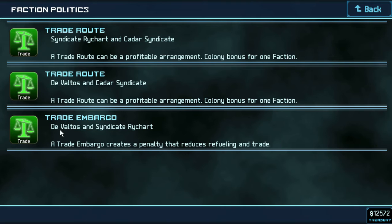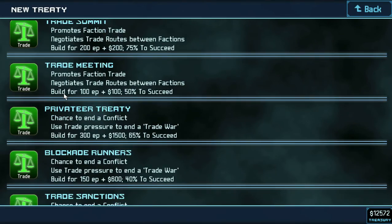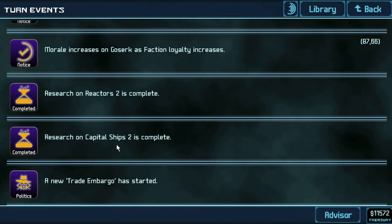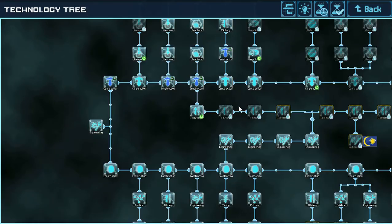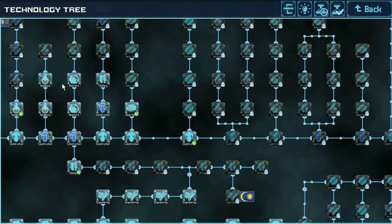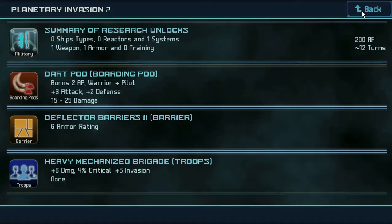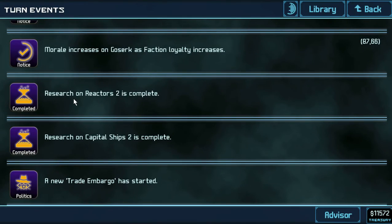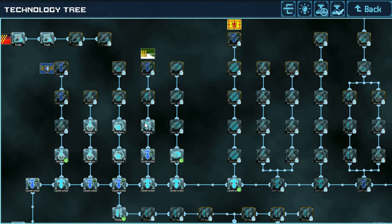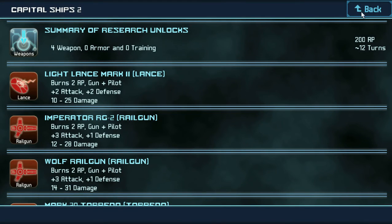Why would you do that to me? DeValtos and Syndicate — why would you even start that? What am I supposed to do now? Capital ships — where did you see capital ships? Unless it was right here — no, that's Planetary Invasion. Reactors too I can see, but where is capital ships? Oh, right here — capital ships.